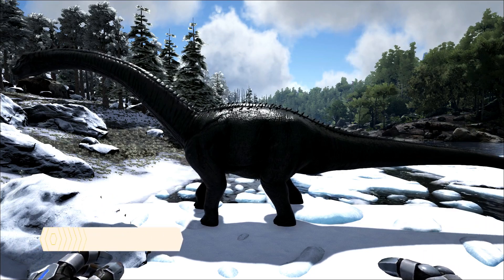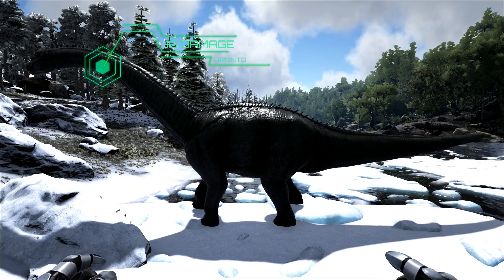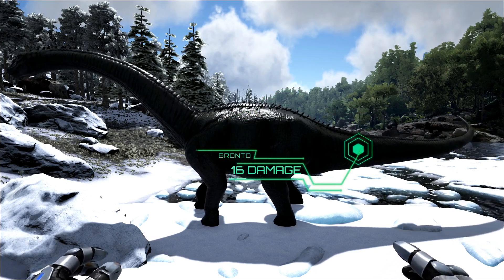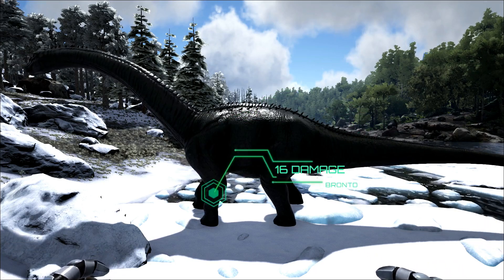I placed number four and number three in those positions because their entire body is armor. Regardless of where the dino is shot, it soaks up 50 percent of the damage.